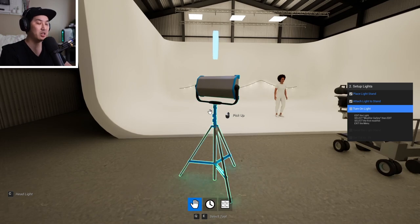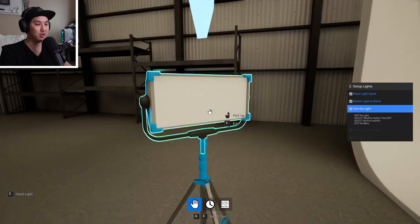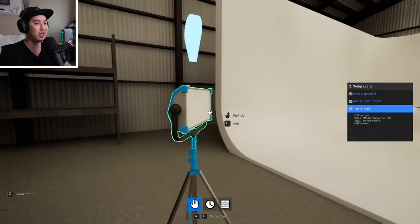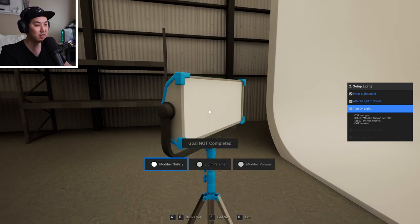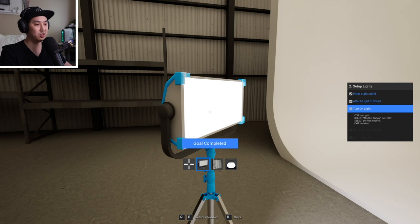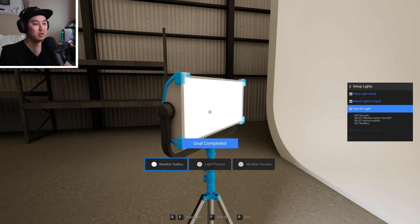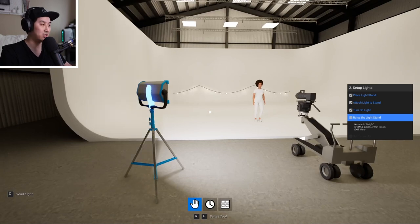Next is to pick up that light and put it on the light stand — attaching things. Hopefully this is a lot more straightforward than the live game. We left-click to pick it up, then hover over the light stand and left-click to attach it. There are more mechanics like that which this tutorial doesn't cover, but I'll show them in the future. The next thing is to turn on this light. We walk up to it and hit F to edit it, then F again to go into the modifier gallery. We go with the regular diffusion panel. Goal completed.